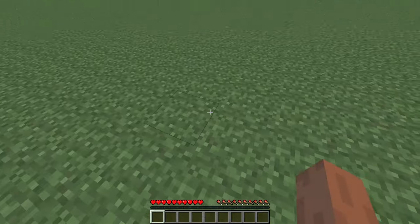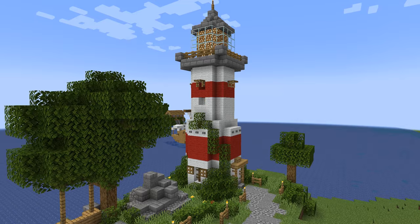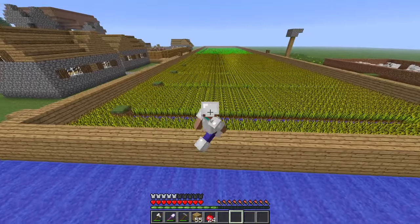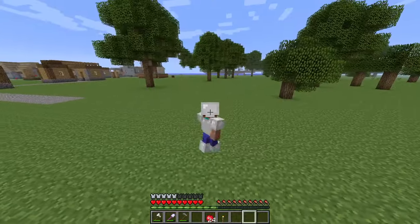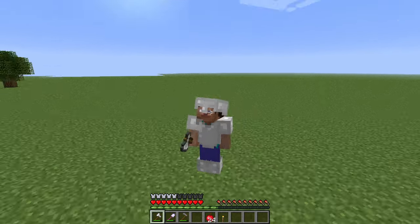This is my Minecraft world. I started it in the oldest version of the game and have been working on it constantly for a few months now. Currently, we have a lighthouse, an island, this massive wheat farm, and a boat floating on lava. It's pretty weird, I know, but all of this was done in a super flat world. And I'm gonna say it, I think this place is pretty cool. Sue me.